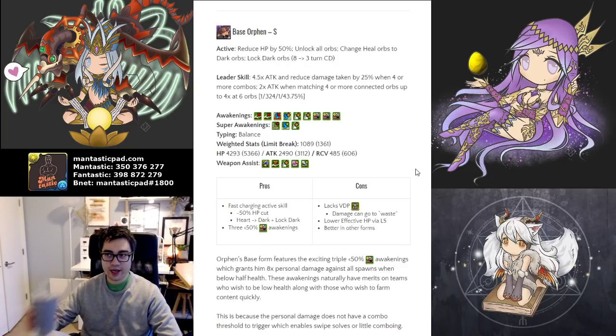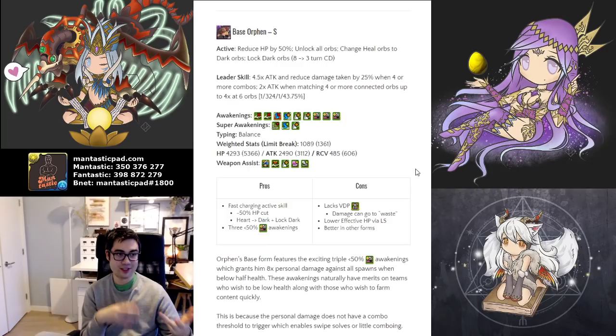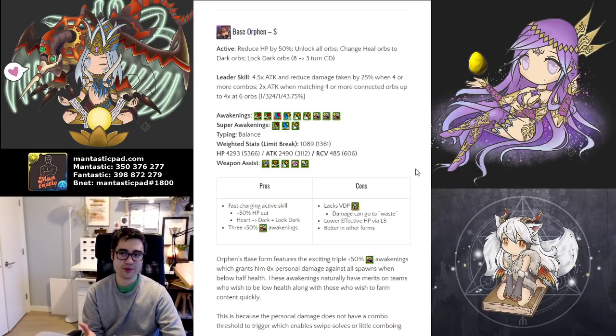Next is Orphan. This individual has two unique ultimate evolutions and a weapon assist, so they actually have four different forms with more flexibility. In their base form, they can reduce your health by 50%, unlock all orbs, then change all heal to dark, and then lock dark. That's quite a few things going on, and it's only a three turn cooldown.